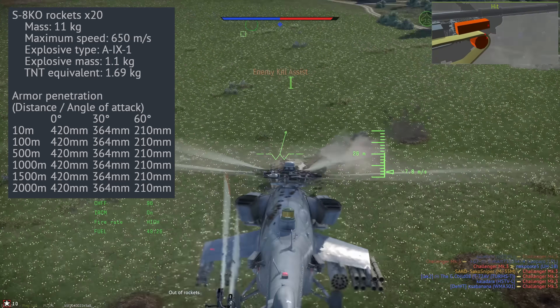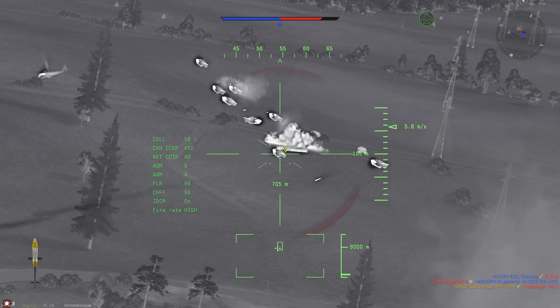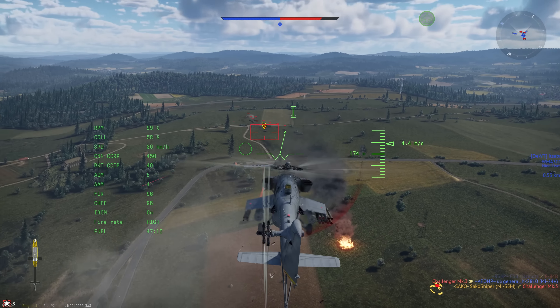We can then carry gun pods — the same guns that are mounted on the chin of the aircraft. While they have the same great fire rate and damage, they lack penetration, just like the chin-mounted gun. These carry more ammo with 500 rounds per gun. There's not really any reason to use these gun pods unless you really want to meme on people — there are much better options.